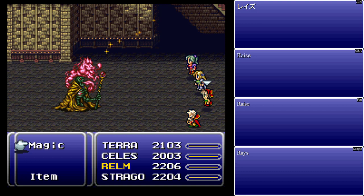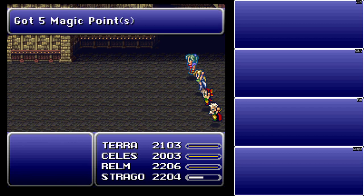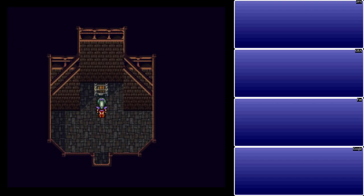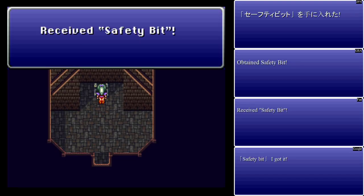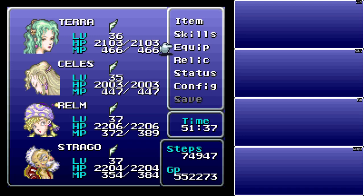One of the really cool things about this area is all of the enemies don't give any experience — it's just magic points. So you do not have to worry at all about gaining levels. Here is a Safety Bit. You may have wanted to come here with the Moogle Charm earlier to get this — it's like the memento ring but everyone can equip it, so we finally have instant death protection on somebody who isn't Relm and Shadow.